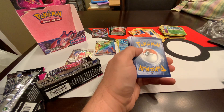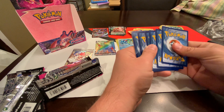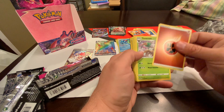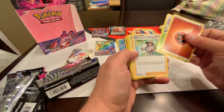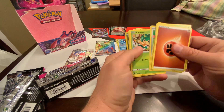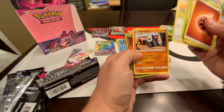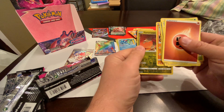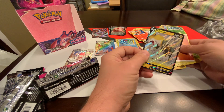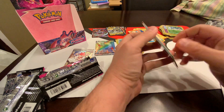Last pack is a hit — will it be a real hit or just a stupid holo? That's the scary part. It's a real hit but it looks like it's just a V card, nothing special. Here we go — it all comes down to this. At least we ended on a hit. Pan Sage, Hulu, Pancham, Boltund V. I knew he was coming — the Boltund VMAX, the Boltund V. What a shitty box.